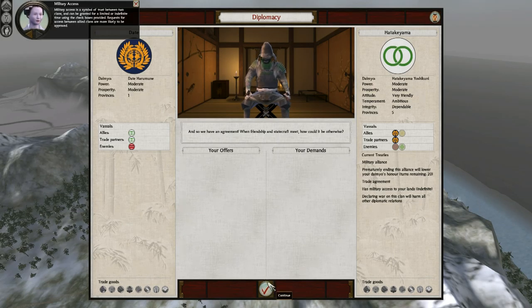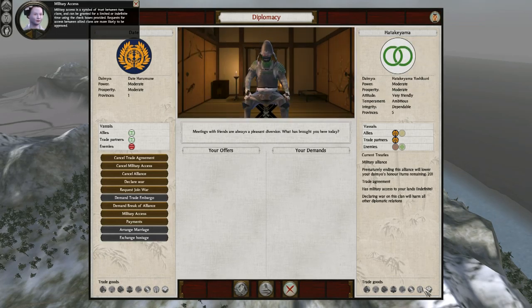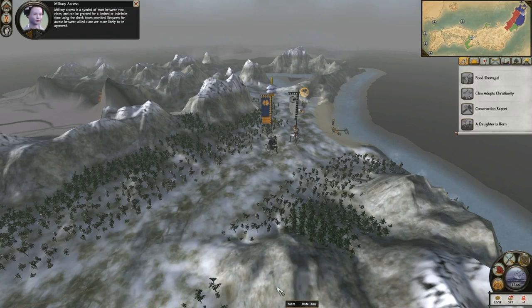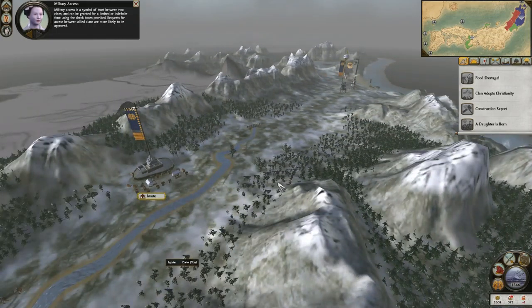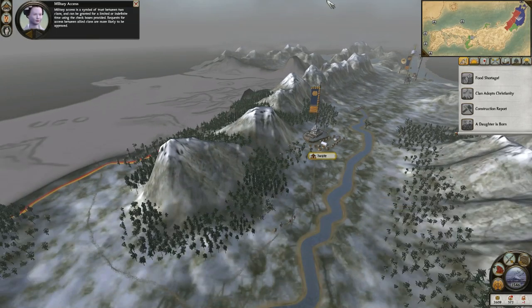And so, we have an agreement. When friendship and statecraft meet — thank you. Meetings with friends — you are now my friend. But whilst we are on about friends, I have an enemy. I have an enemy.